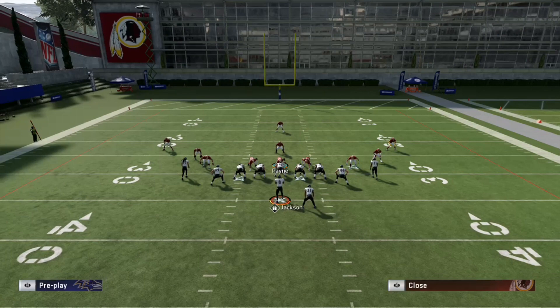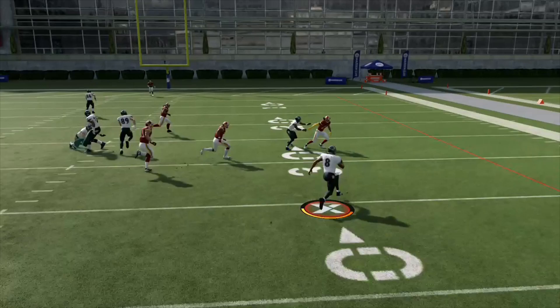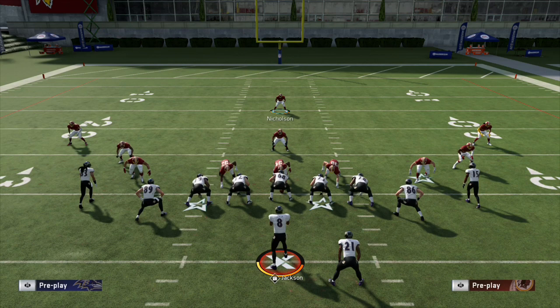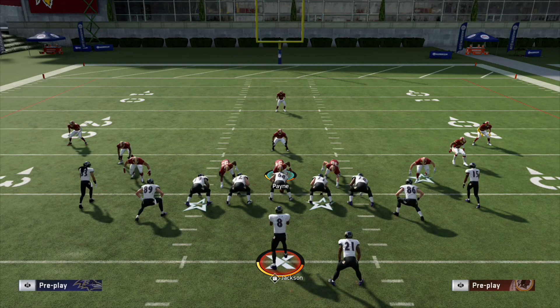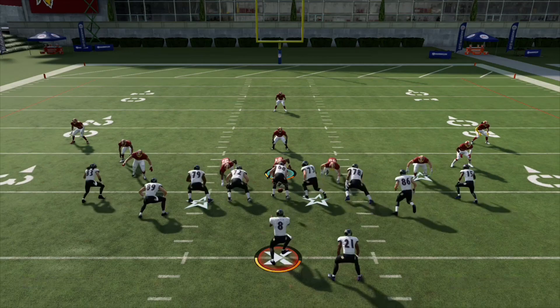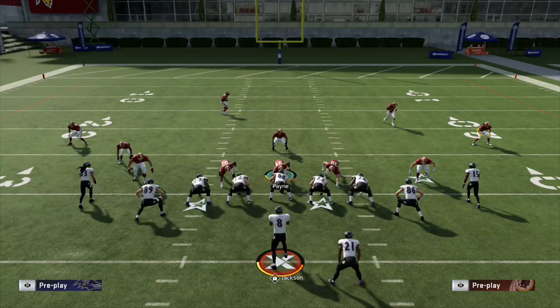Here we go. That dude can be contained. He broke a little to the outside there, but if all they get is five yards on Lamar Jackson, I'm taking that all day. QB contain — stopped. We'll run it one more time. That's pretty much the basis of it. This defense is definitely the best I've found to stop Lamar Jackson. Definitely run this in practice mode and try it out a few times. He might get a little loose sometimes — man 20 happens — but that's okay.